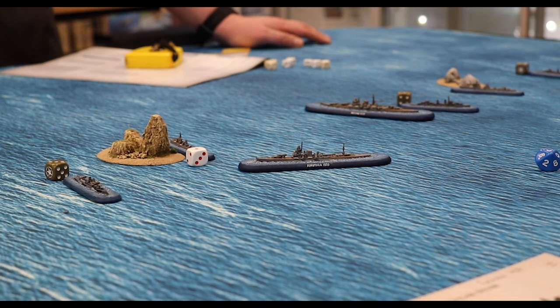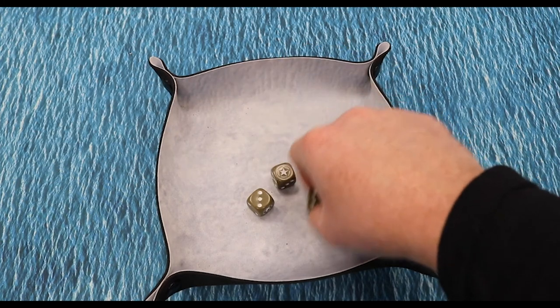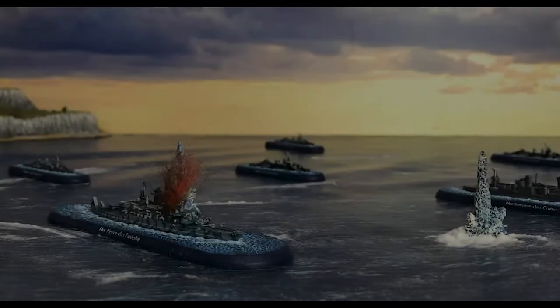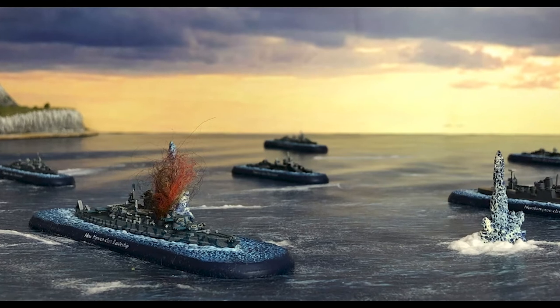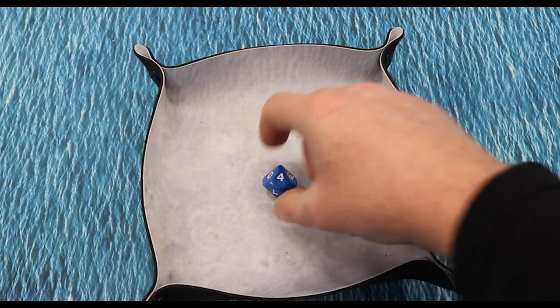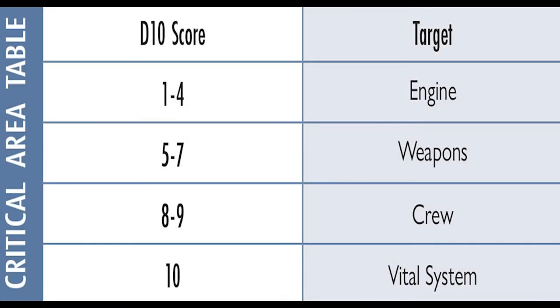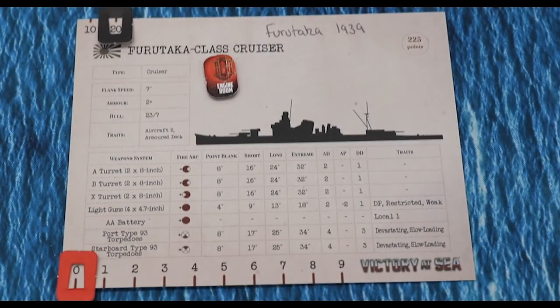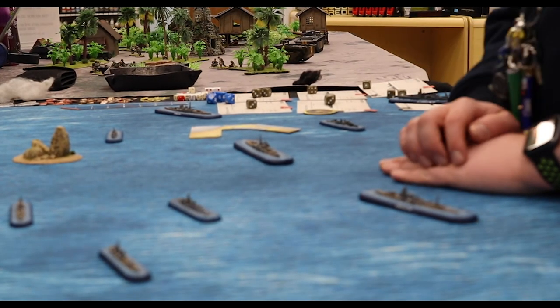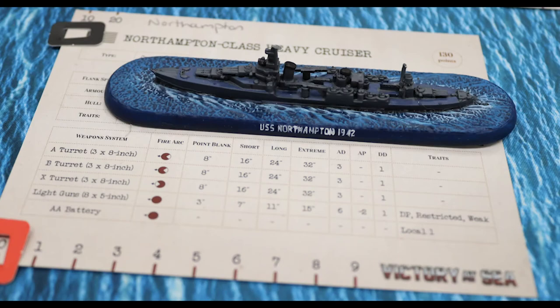Each damage dice that rolls a natural six has the potential to cause a critical hit. For every natural six rolled, roll that D6 again — even if it caused no damage due to the ship's armor. If on this roll you get a result of four or more, then in addition to causing any damage as normal, you will also score a critical hit. For every critical hit, roll a D10 and consult the critical area table to determine where the ship has been affected. Keep track of critical hits with critical hit tokens. If a ship's hull is reduced to zero, it is considered destroyed and sinks — remove the model from the board.